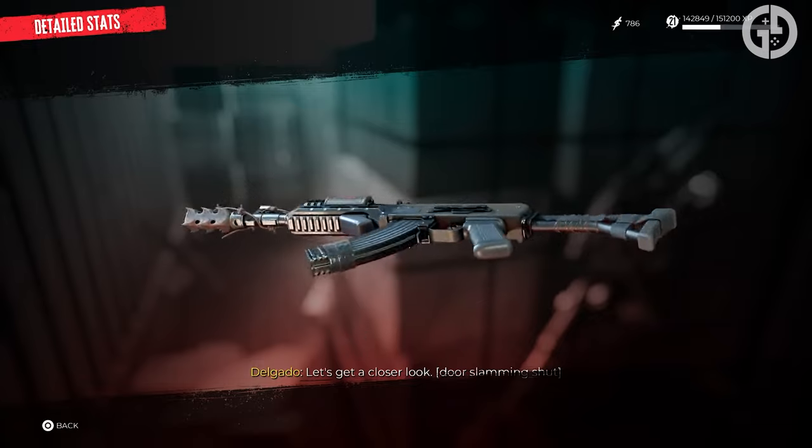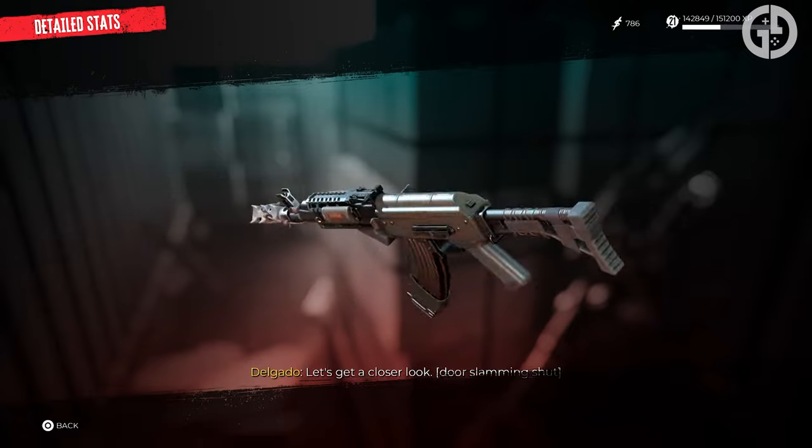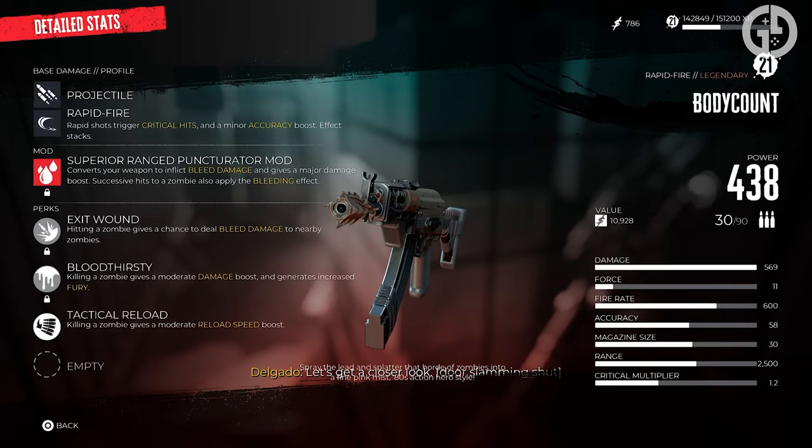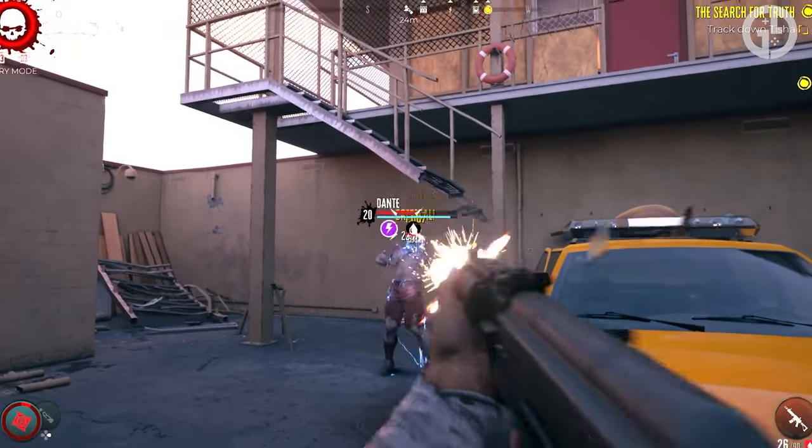The tactical reload perk means killing a zombie nets you a moderate reload speed boost, and since you'll be killing them a lot, it also comes with the perks Exit Wound and Bloodthirsty — which inflict bleed on nearby enemies when you hit a zombie, and grant a moderate damage boost and extra fury when you kill a zombie, respectively.